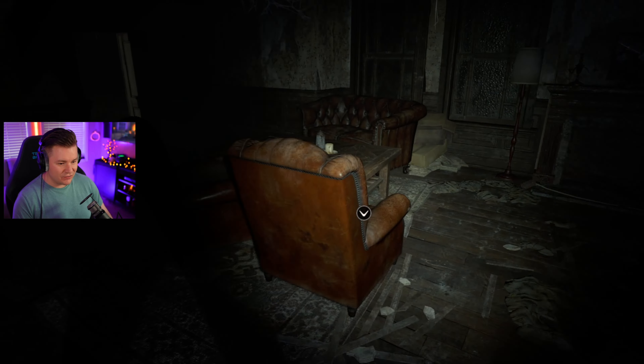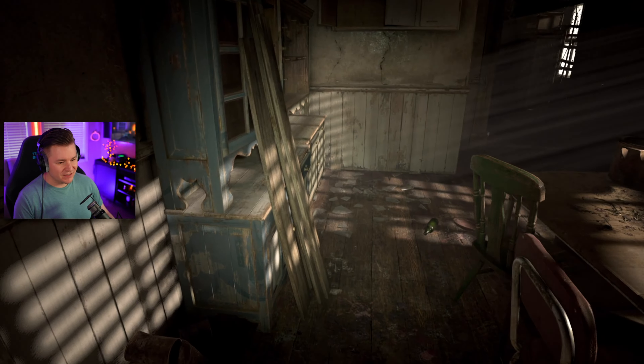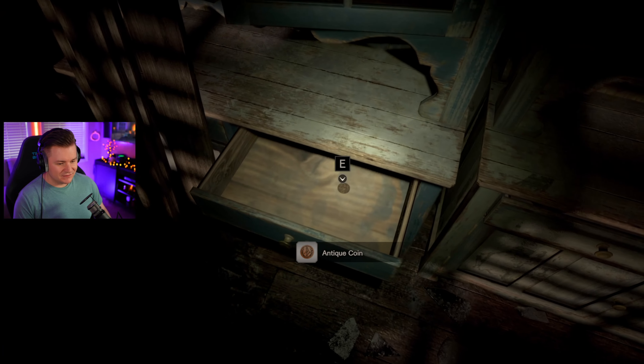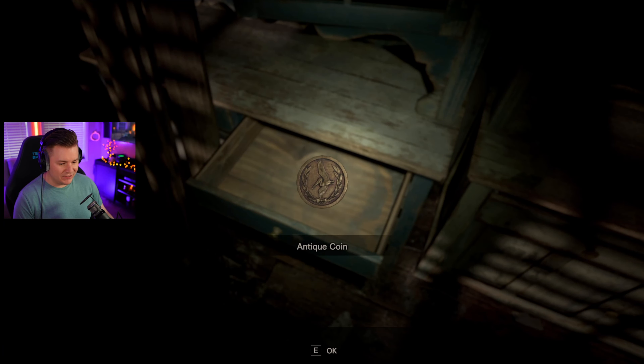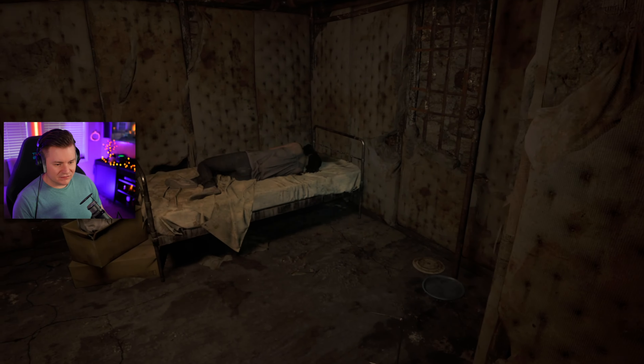Before I go further — since we unlocked that drawer in the past, now we come over here and this is going to be unlocked. Antique coin! Afterward, we make our way back down the hole from the videotape and push along underneath the house to eventually find Mia trapped in a cell.